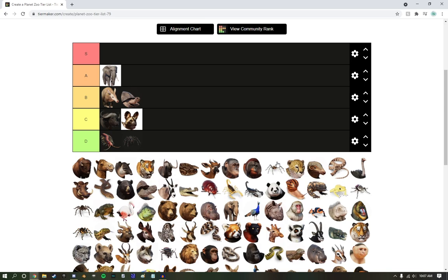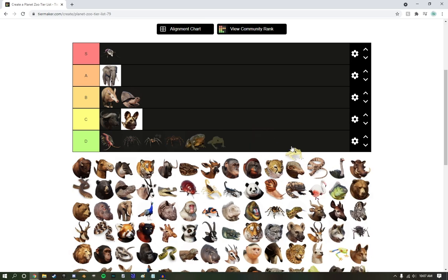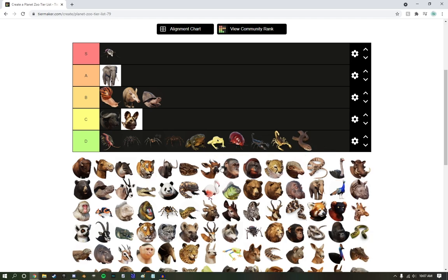Exhibit animals — I'm just not really a big fan. They don't really do much, except for the Goliath Beetle, who's my favorite. These guys are just relatively boring. I'm going to start tucking these guys all the way down here. I actually do like the snail a little bit — he gets to climb on the walls.